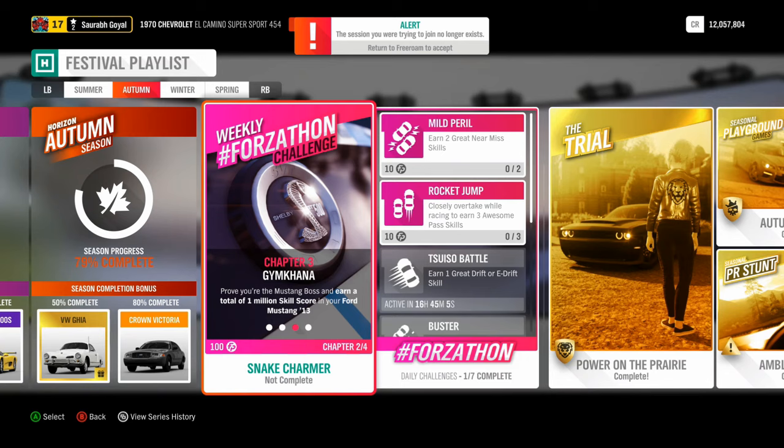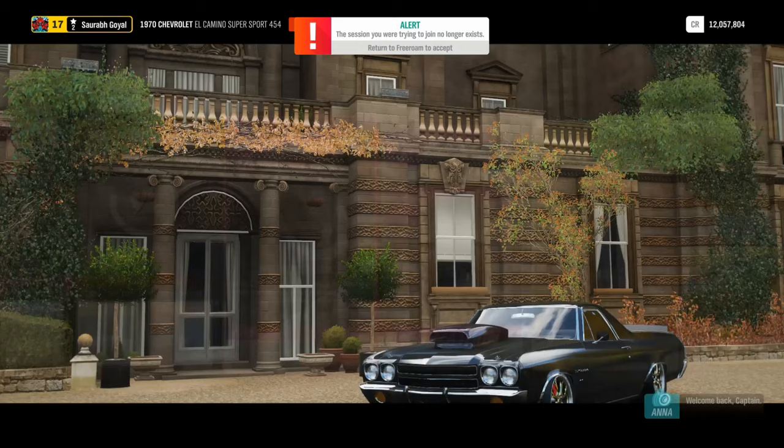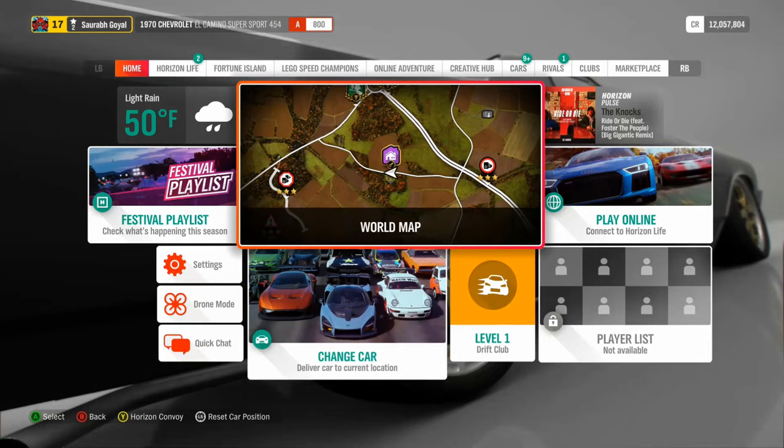After that, you have to stack a total of 1 million skill score in your Ford Mustang — that should be easy to do as well. We'll take the car to the highway and use some skill points in the car mastery section. Then we just have to win a road racing series at the Lakehurst Forest Sprint. The thing that will take the most time is earning the 1 million skill points, but a couple of highway runs should do it.